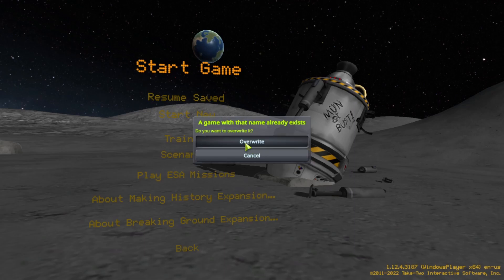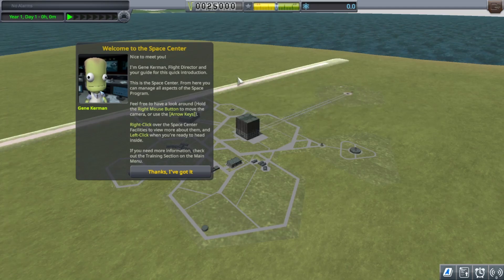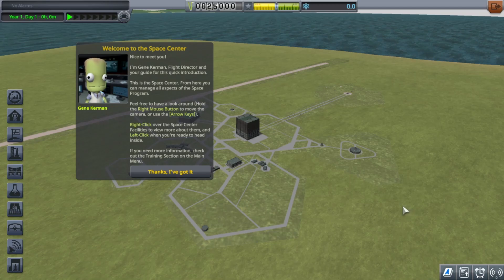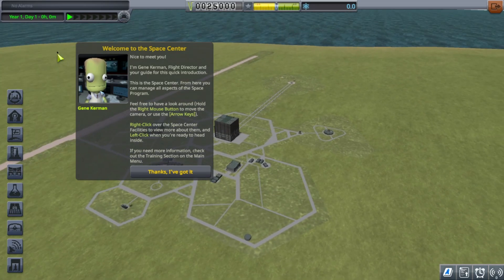We're going to start anew. Gene Kerman says: 'Nice to meet you, I'm Gene Kerman, flight director and your guide for this quick introduction. This is the space center — from here you can manage all aspects of the space program. Hold the right mouse button to move the camera or use the arrow keys.' I never knew that!